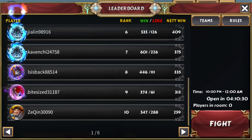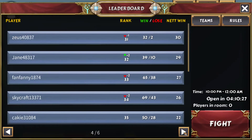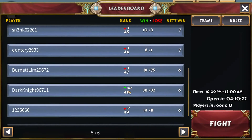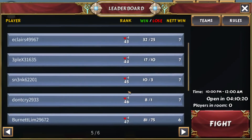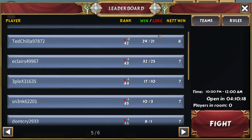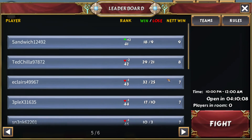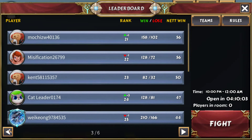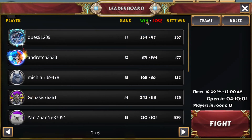The top 48 are invited to the event on the final day. How do you get in that top 48? It's determined by your net wins right up here in the corner. The net wins work like this: if you've won 17 times and you've lost 10 times, then your net win is 7. You want your net wins to be as high as possible to guarantee a spot in the final day event. That goes for both competing by yourself or as part of a team.